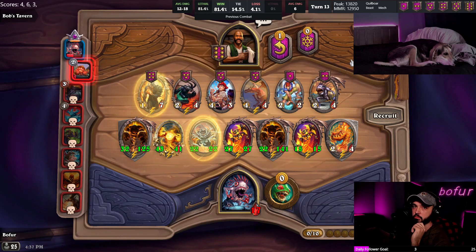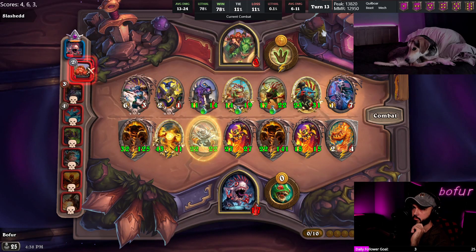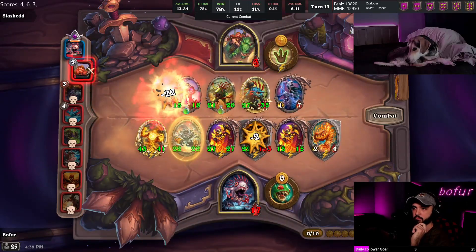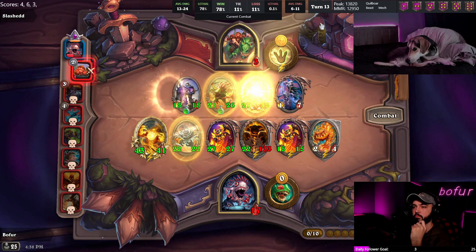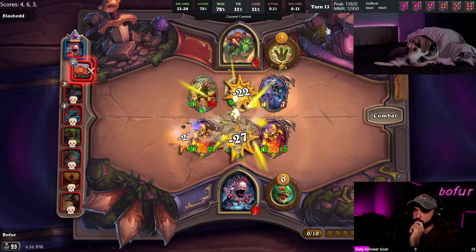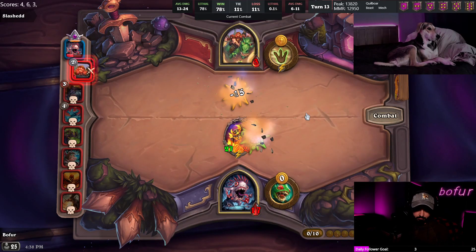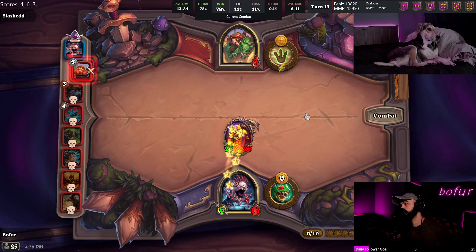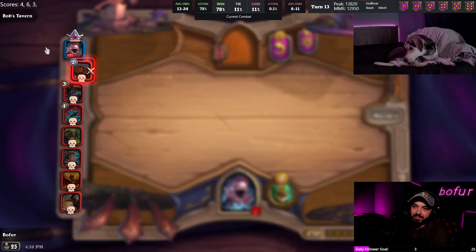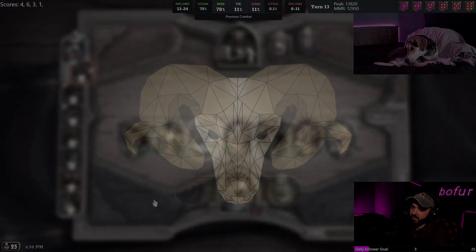What we need is the triple, what we need is to find divine shields and consume. What we need is Ghoul - but we found none of those. Still an 80% to win. That's a good hit right there. That'll do - it makes it super close. We leveled to tier six on turn eight as Mutanus at like 32 health - that's Mutanus.